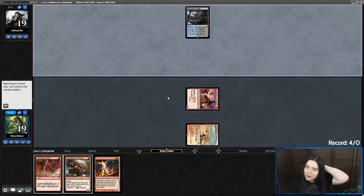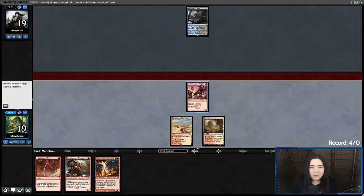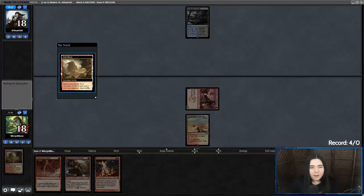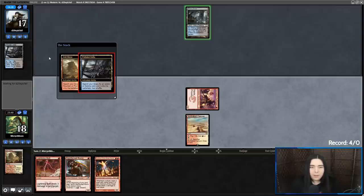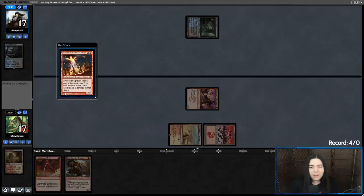Shroom gave us the luck we needed, so that means we're drawing a land here. Thank you Shroom. Getting in there for one and playing Eidolon. I expect this to get pushed — or maybe they're just going to consider a Thought Scour or Opt. Alright, let's go get a basic mountain — petition to make Plantain a new basic land type! Get a basic mountain and Eidolon. They have a full grip.